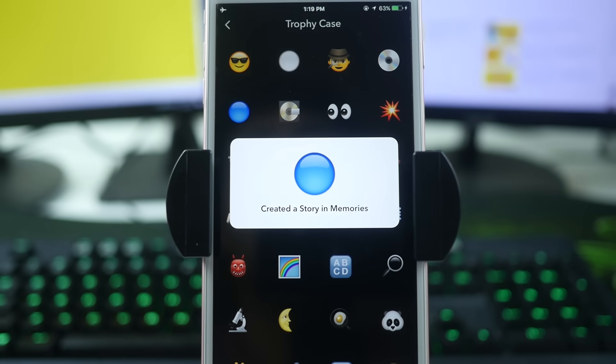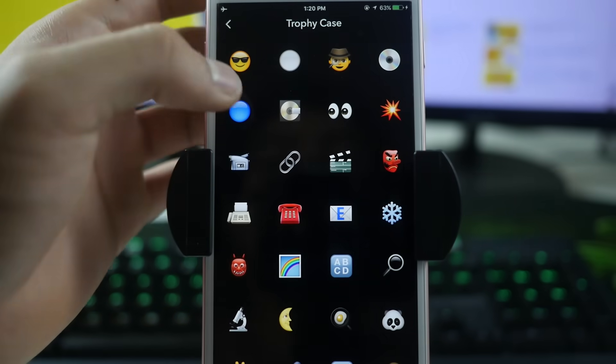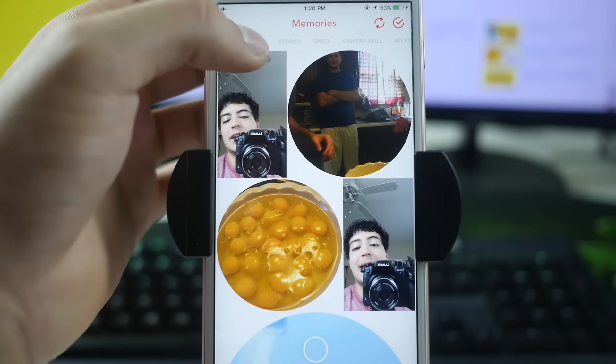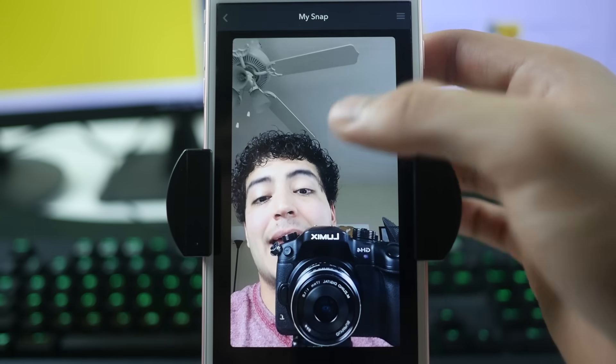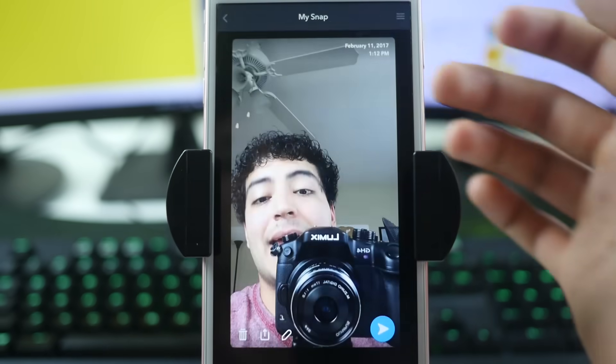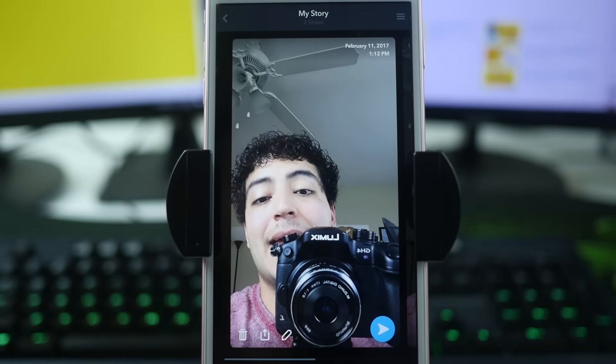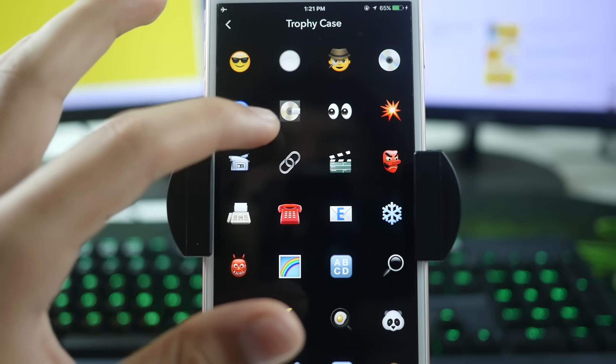The next trophy is this little blue icon for creating a story in Memories. If you already went for the white trophy we covered earlier, you'll automatically get the blue one at the same time. If you're jumping straight to this one, swipe up to Memories, go to Snaps, hold down on a picture, tap the top right to create a story from that snap, add another snap, then click Create a Story. Go back to your trophies and the blue dot should be unlocked.